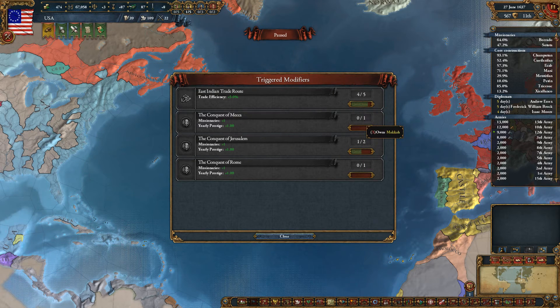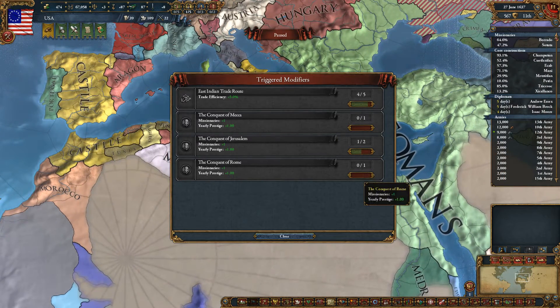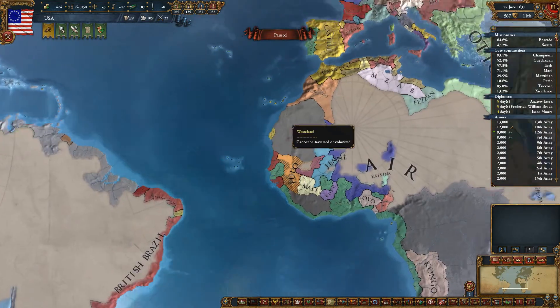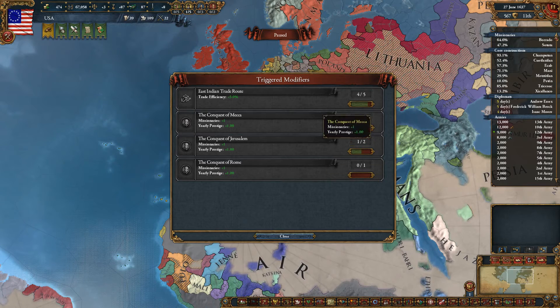Congress of Mecca gives plus one missionary, which is nice, plus prestige, which is nice — but you have to conquer Mecca to get it. Same with Jerusalem. Kudus is Jerusalem as well. And there's Congress of Rome for other nations. There might be other modifiers for Eastern Tech nations.